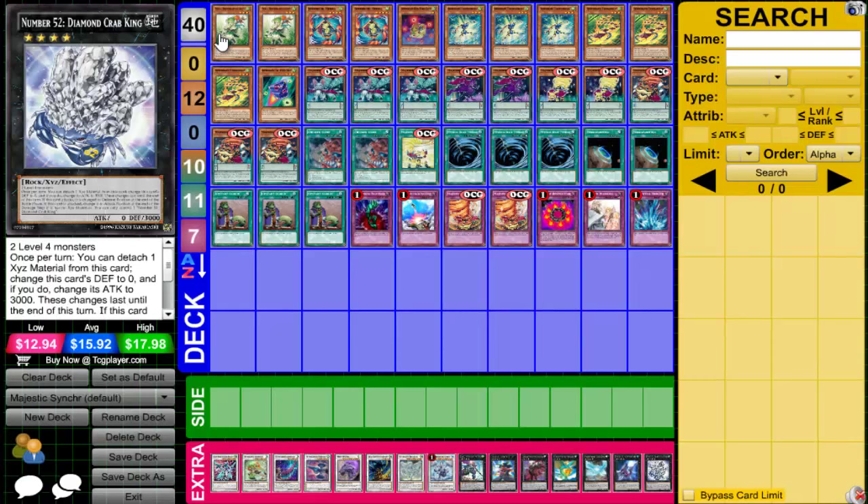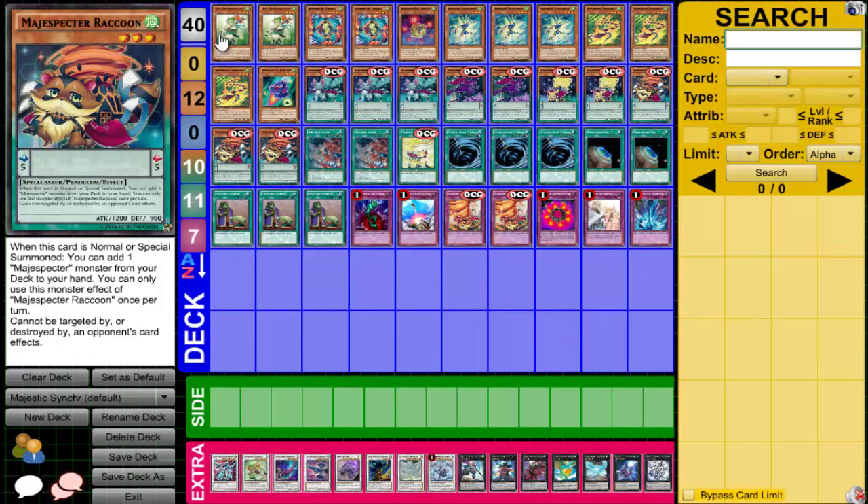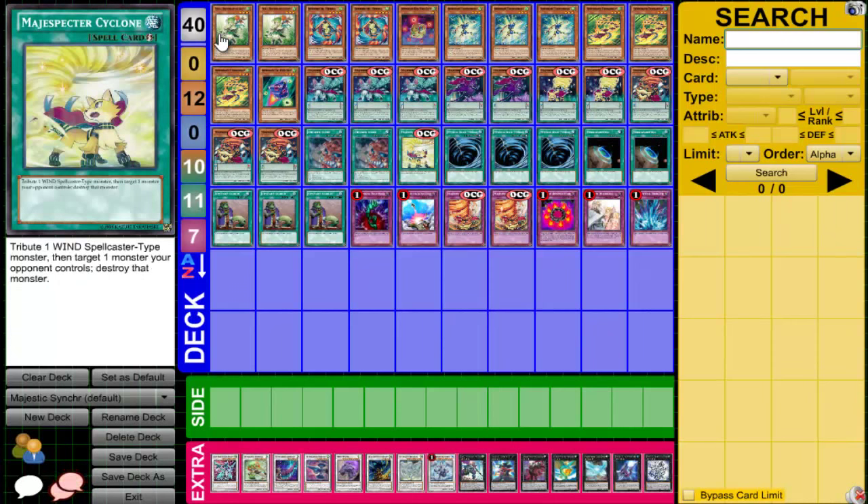This deck has just crazy synergy. All of the main deck monsters are wind attribute monsters. The one card I found that really hurts this deck is Zombie World — Zombie World just hurts because it stops you from being able to use the Tornadoes or the Cyclones. There is also one specific spell card that kills the deck, but I'm not going to reveal that. Everything else can be used just fine.